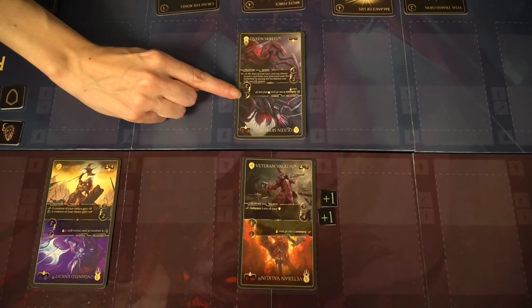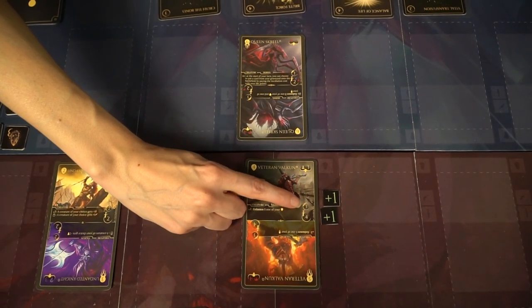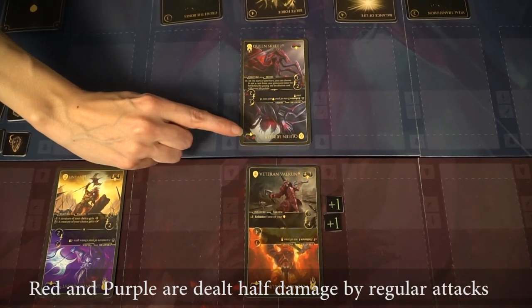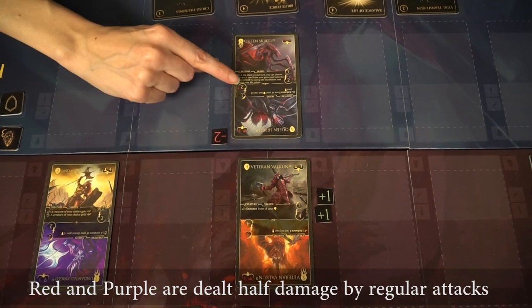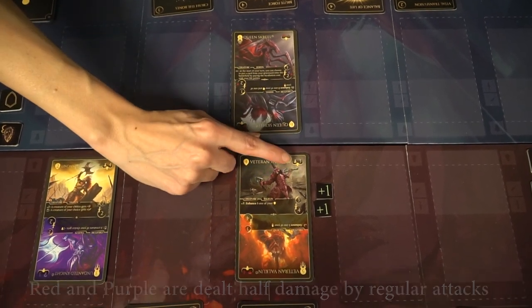There are certain unique functions based on the different types of HP and attack. There are three different types of health: purple, red, and yellow. Red and purple health can only be dealt more than half damage by the exact type of damage that matches them. Otherwise, it's pretty simple. Additionally, there are cards that when they come out have unique skill effects.